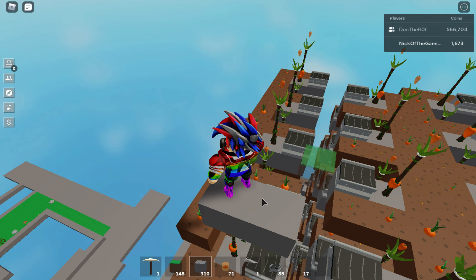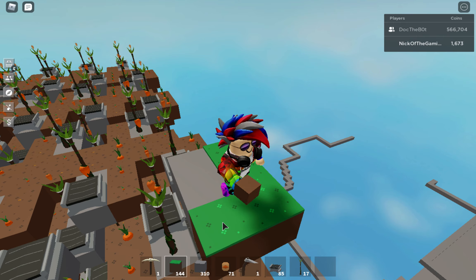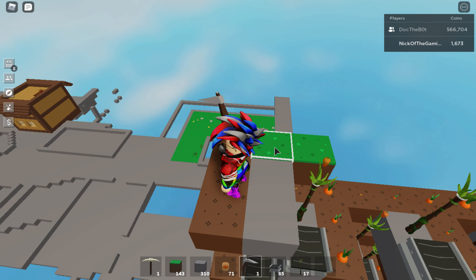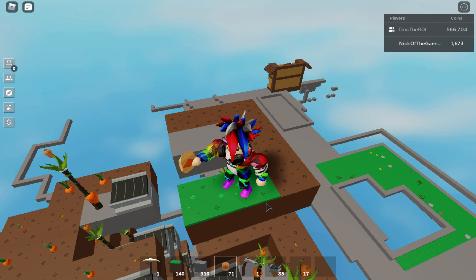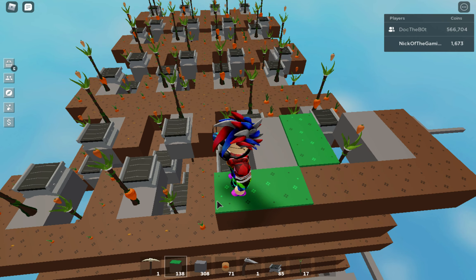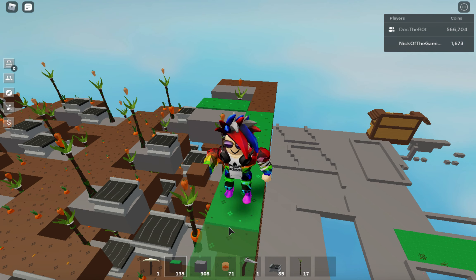Now we're going to place two stone blocks there — one is going to be a conveyor and one is going to be a totem, but we'll place those a bit later. So now for the first L-shape, we're going to make it like this. There's another one where the L goes the other way; I'll show you how to do that one — and it's that. Now we're going to build the L-shape for all of them.